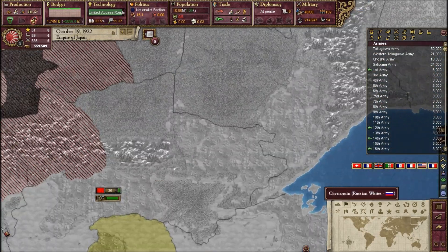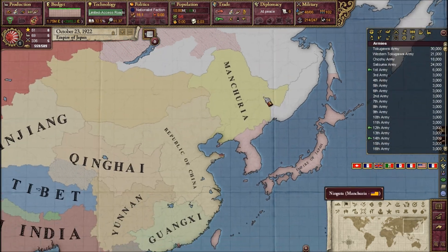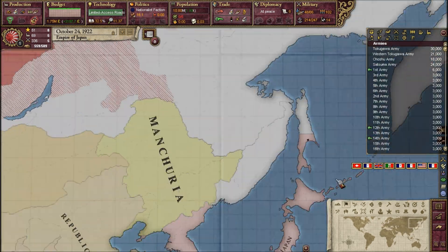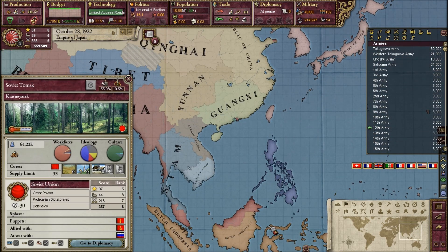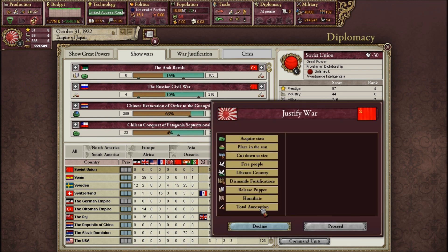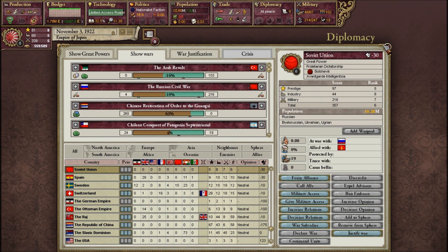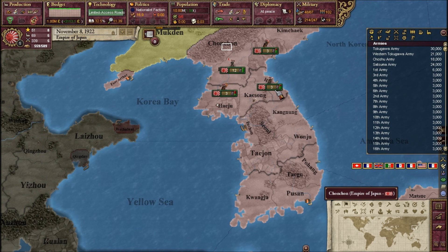The Russian Whites are now looking at certain defeat — the Russian army is too large at this point. Actually, I could declare war on the Soviet Union — I could justify a war for total annexation — but I'm not going to do that. I'll let the Union win, because it's easier to deal with.